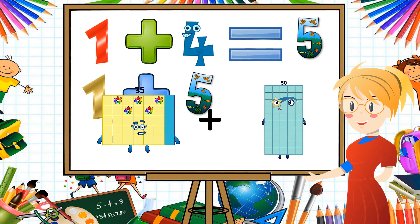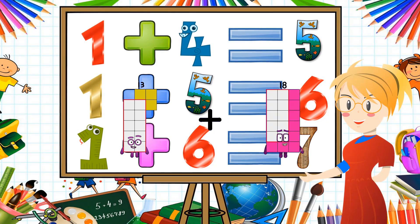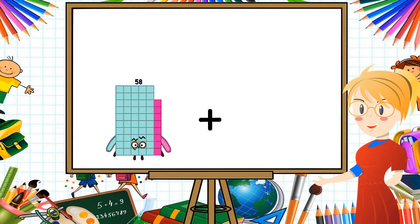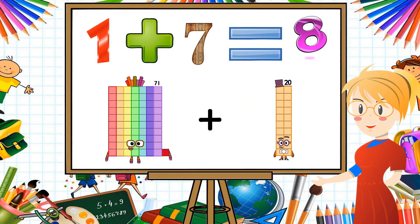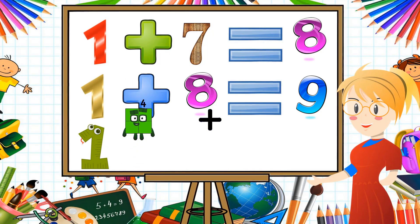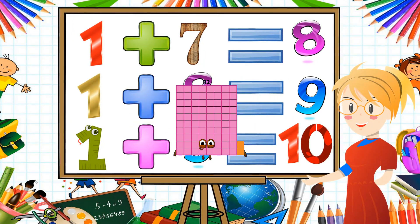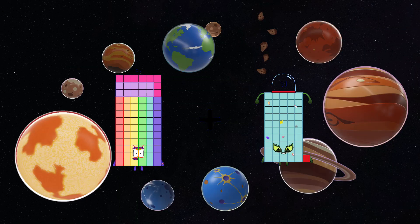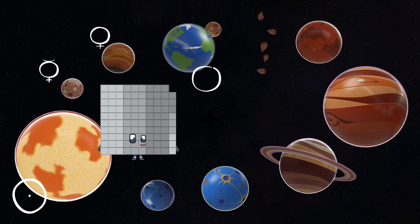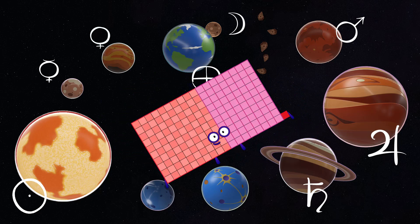10 plus 63 equals 98. 13 plus 50 equals 63. 71 plus 24 equals 95. 27 plus 55 equals 82. 78 plus 95 equals 173. 100 plus 81 equals 181.